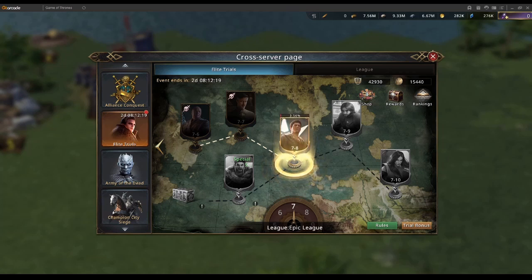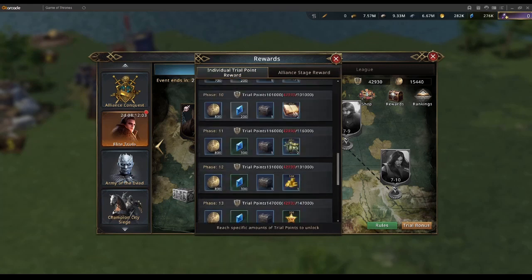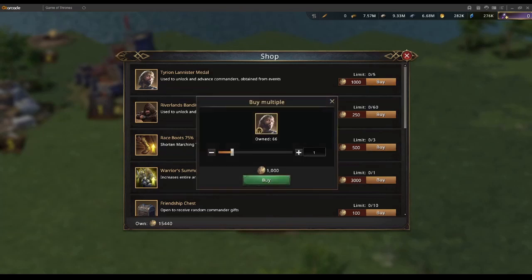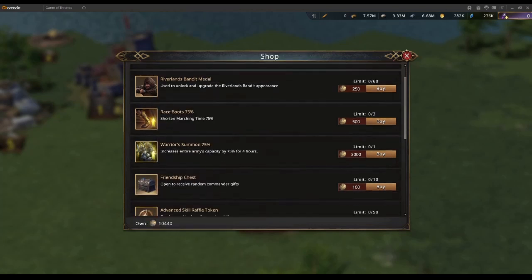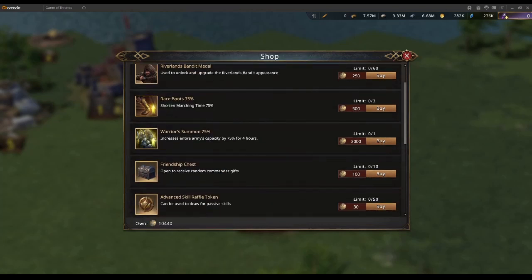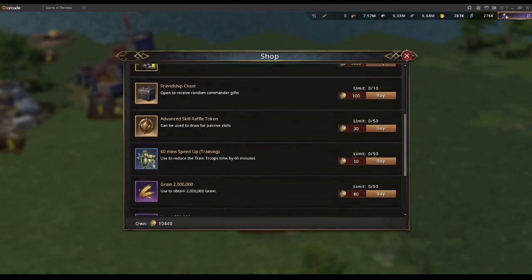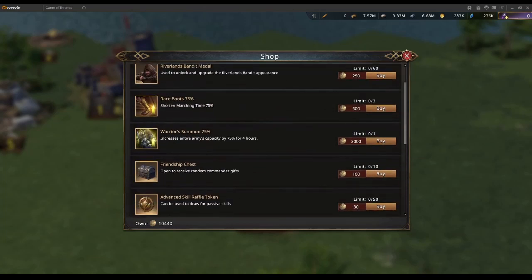The elite trial event pops up every so often and it's an amazing way to get certain rewards. By participating you gain trial tokens — either from your alliance completing stages or from yourself completing points — as well as other small bonuses you can spend in the shop. These allow you to get five easy Tyrian Lannister medals, Riverland Bandit medals, some warrior summons with a whopping 75%, friendship chests, advanced skill raffle tokens, and other resources. Just for the medals alone it's absolutely amazing, but with the added bonuses it's fantastic.